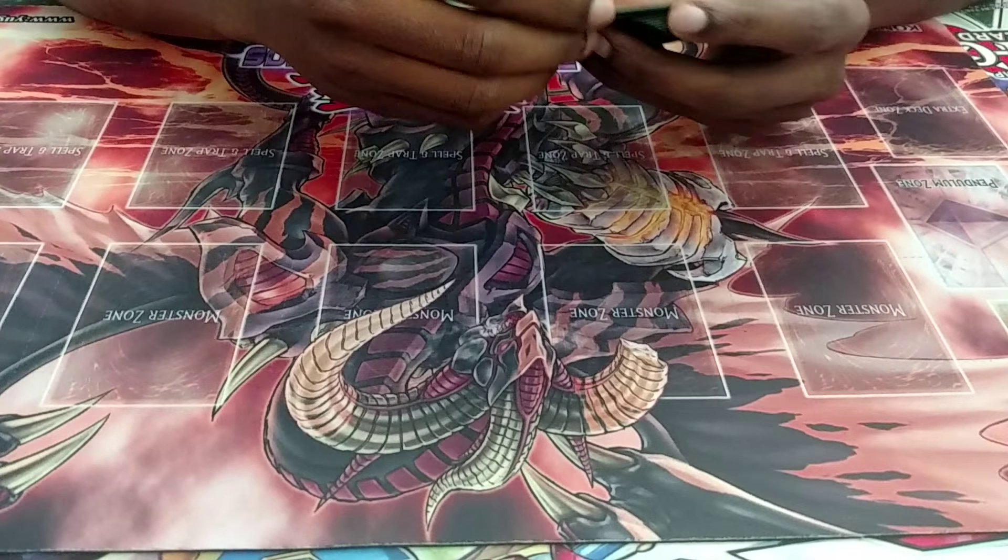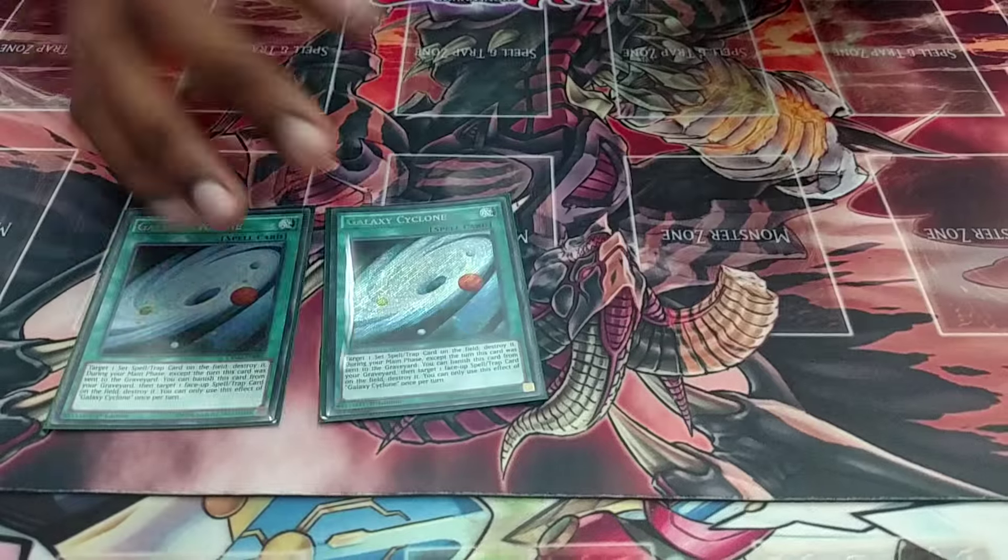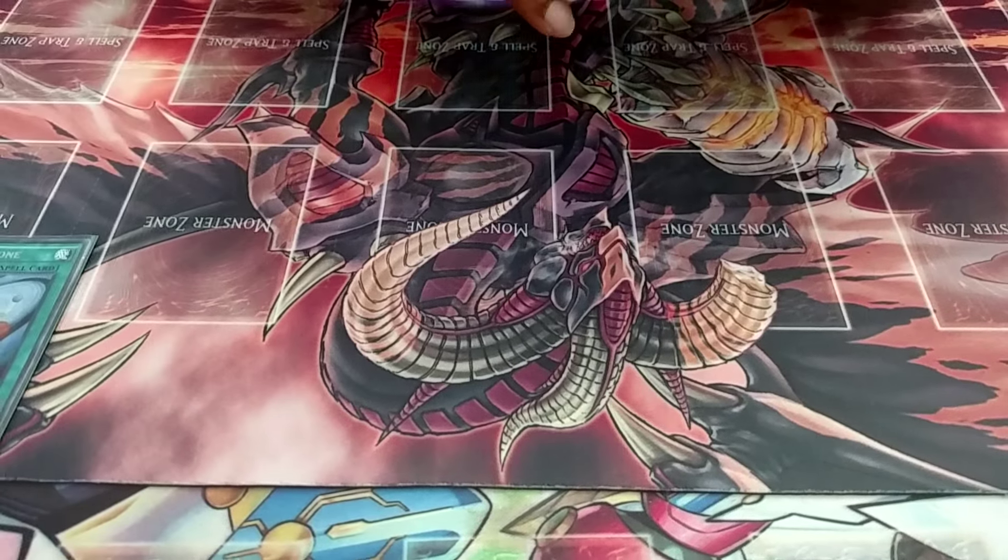For my side deck, I got two Gust of Cyclones. It helps get rid of backrow, and backrow is the main problem for this deck.